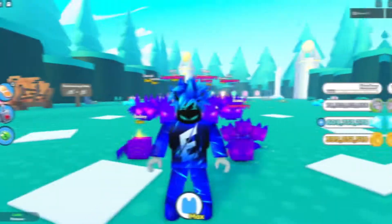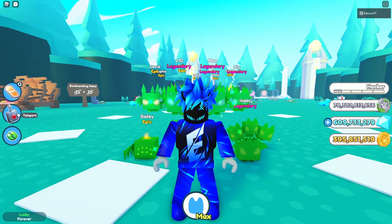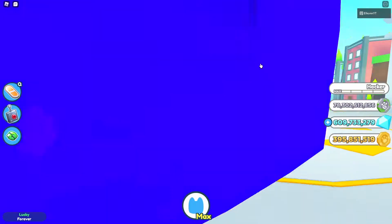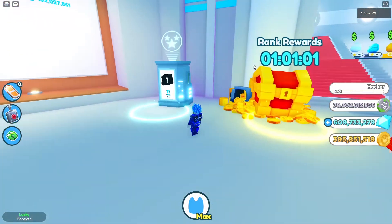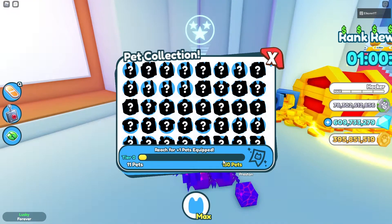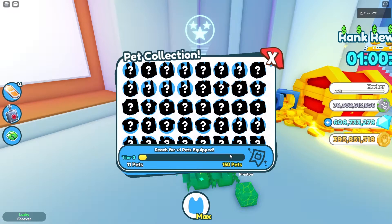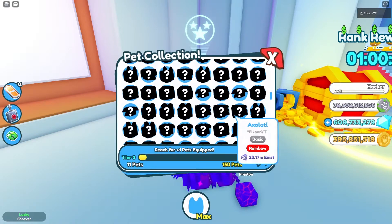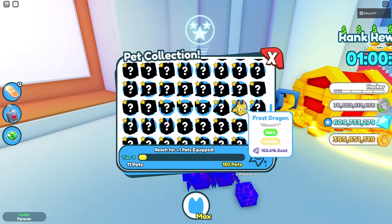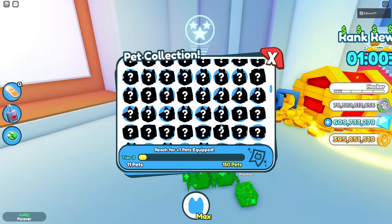The first thing we're going to get into is the brand new pet collection system. We're going to head to the main shop and it should be right beside the rank reward chest — there is a machine here which is the pet collection. Once you complete the quest, mine is 150 pets that I have to unlock and discover, then I will get plus one pet equipped. I think you can get up to three free pet equips, which is absolutely awesome, so this is definitely a thing to grind out.